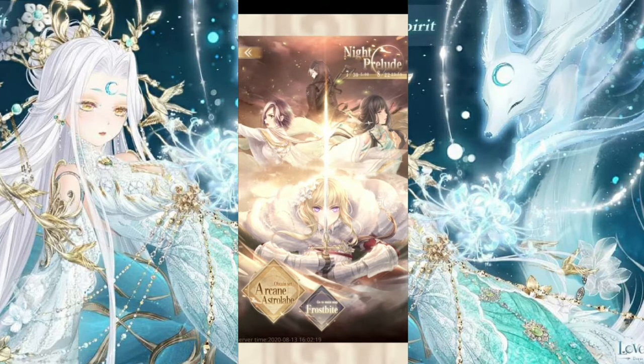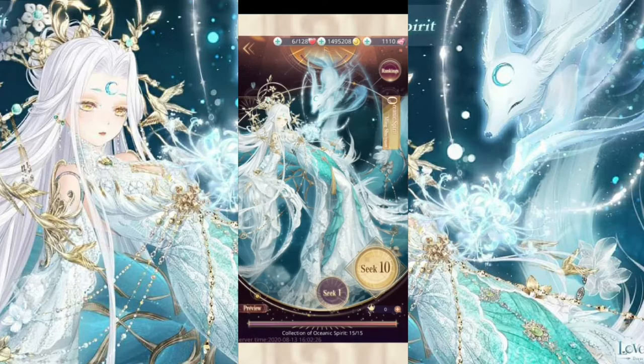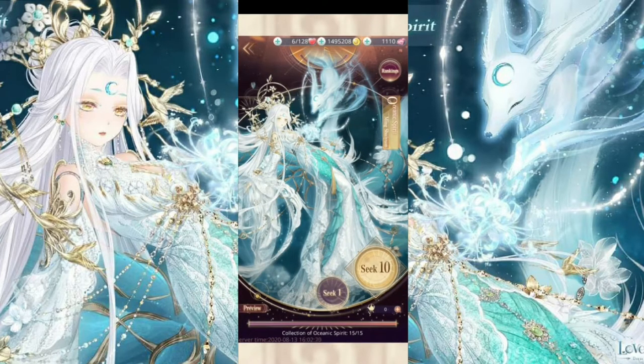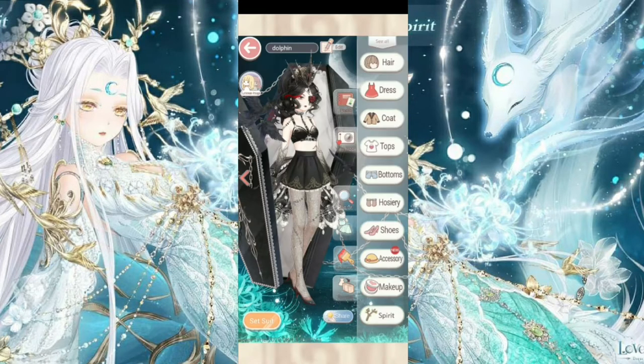You can only obtain her within the Four Storms Hell event. You go to the gacha menu and her gacha is the claw-looking one. Her cost is between 4,000 and 5,000 diamonds — it's going to be different for everyone depending on your luck.